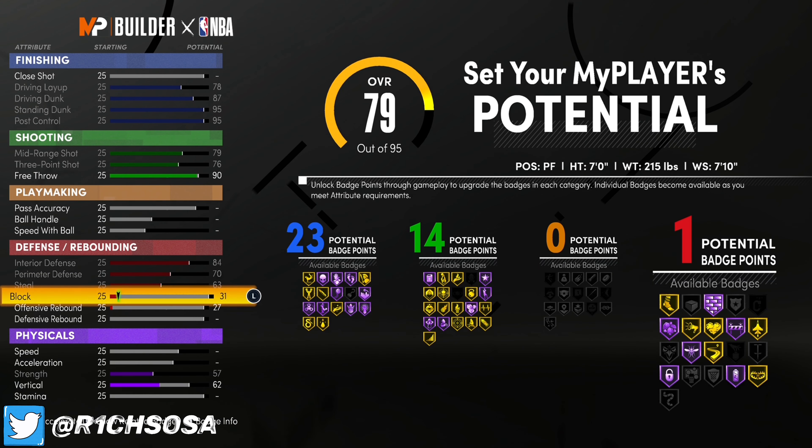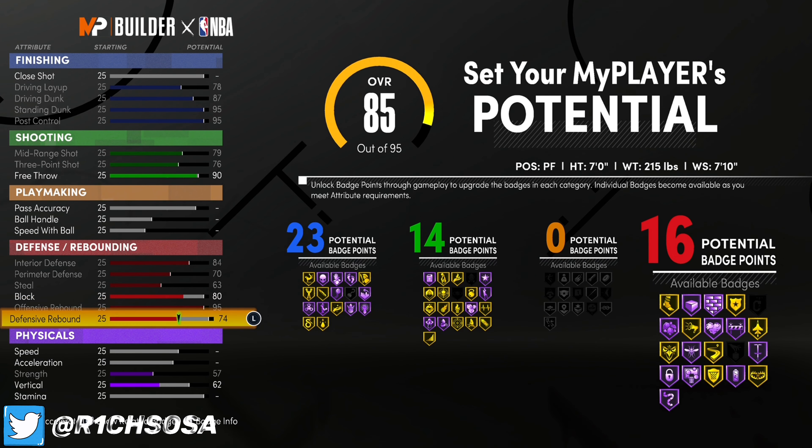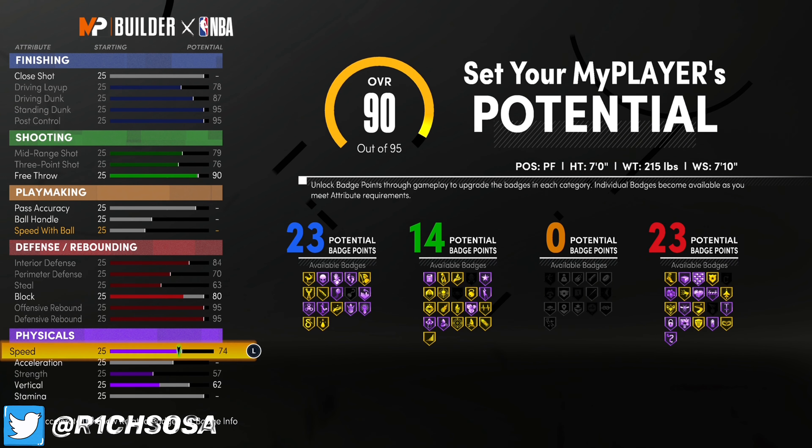You're going to put your driving layup to a 78, your driving dunk to an 87, standing dunk is going to be maxed out at 95, and our post control is going to be 95 as well. That's 23 finishing badges, and you're pretty much a post scorer that's going to have 99 post control once you max out this build.